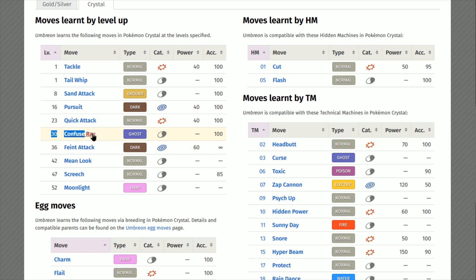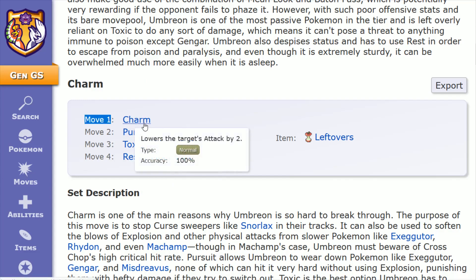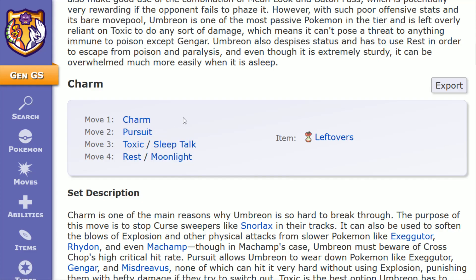I also want to mention that Confuse Ray is another option, which is learned at level 30 by Umbreon. You can slot it in for move number one if you didn't want Charm, because it has a similar effect — if you confuse your opposition, your opponent is incentivized to switch out, in which case Pursuit will deal double damage as well. You're also looking to outlast your opposition, whittling away their health with Toxic in move slot three. If they're confused, they could potentially deal damage to themselves. In Gen 2 games, confusion is a 50-50 whether they attack you or hurt themselves. Confuse Ray is also an easier move to obtain if you're playing through the Gen 2 games instead of breeding to learn Charm.